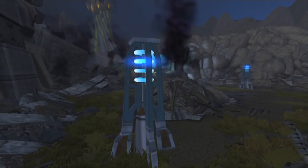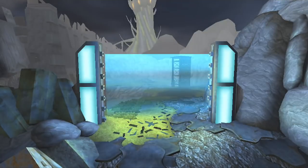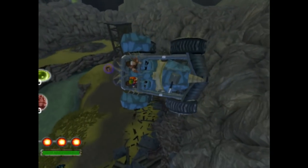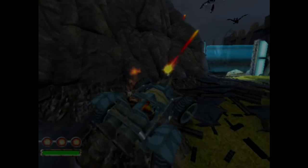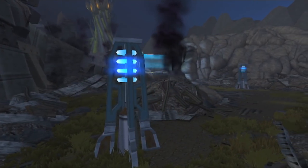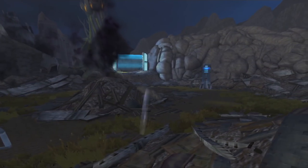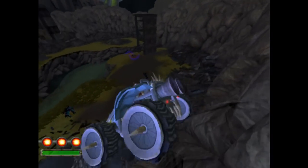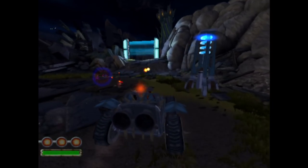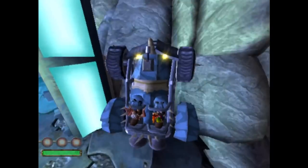Around this time, a skip fairly different from the ones found before was discovered: First Barrier Skip. As mentioned previously, the opening courtyard requires you to break two towers in order to disable the force field. This was now skipped with a jump, using the side of the mountain to slide over the barrier. Depending on your landing, the time save can vary, but it's somewhere in the ballpark of 8 to 10 seconds. This skip was considered pretty ridiculous at the time, especially when Raccoon would go on to nail it first try in a marathon setting at ESA 2015.